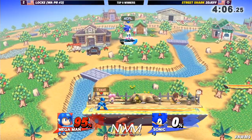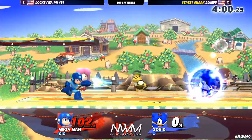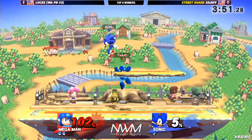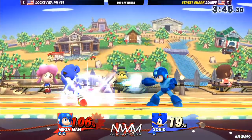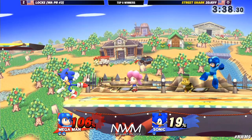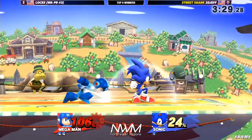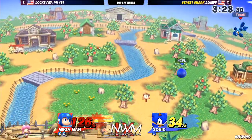That was a really good setup — the first stock off of 2D Jeff. Trying to find a way to just close out this first stock. Locke is a really impressive player, honestly. His neutral game with Mega Man is unlike any other — you're playing him, not playing Mega Man, I would say. He's using those pellets to his advantage, forcing 2D Jeff back into the corner.